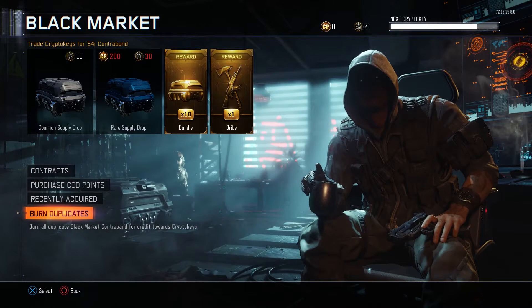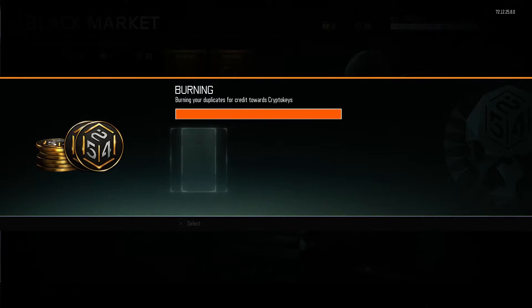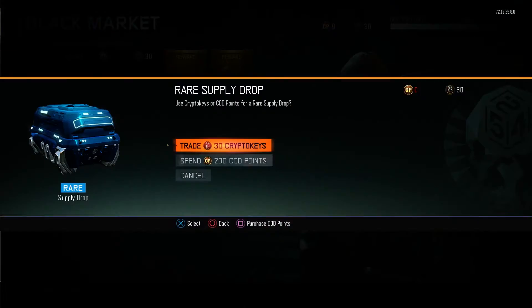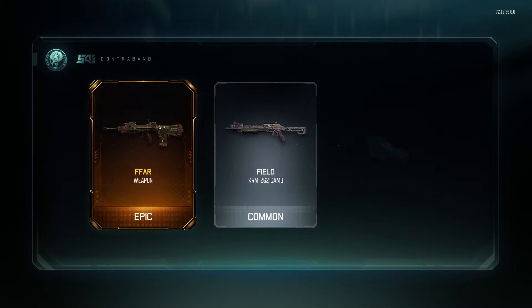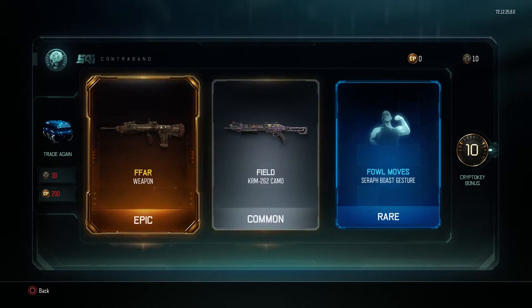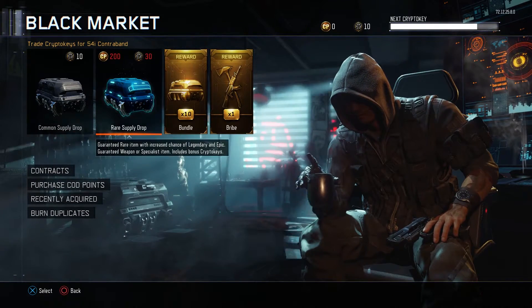Right, let's burn the dupes. So we've got 6 common and 1 rare. That should give me enough - that's going to be 30 crypto. Rare supply drop, here we go. We've got the FF Bar! Yes! Happy days. Have to give that a run out in a bit. Excellent, can't wait to try that. Alright, so there's my crypto keys done.